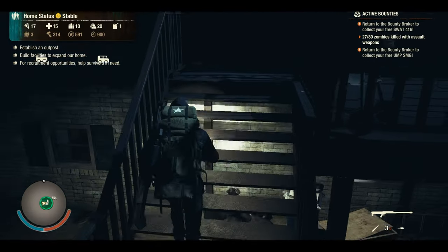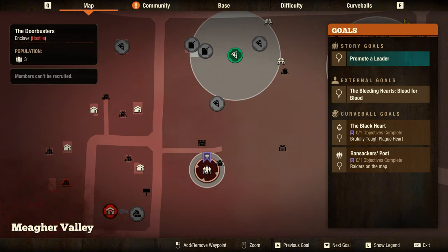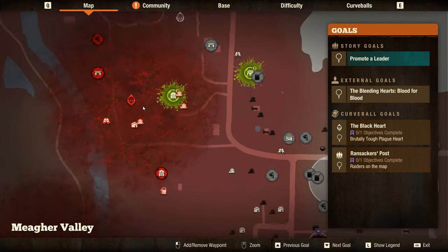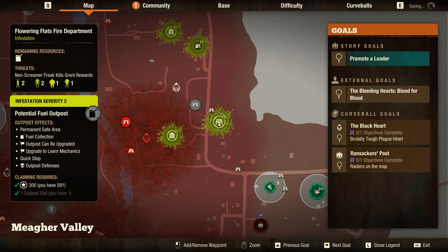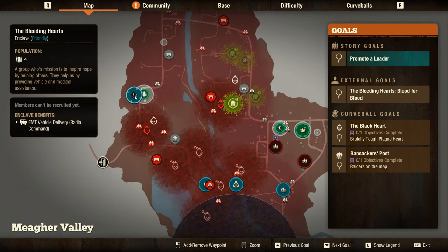Hello there survivors, we are back with State of Decay 2. We need to do a couple of things today. First, we need to get rid of this hostile community area because we cannot get any fuel for roaming outposts or materials. We also need to clear some plague cards - this one is active and the situation is getting worse, with infestations everywhere. There's already a juggernaut over there.